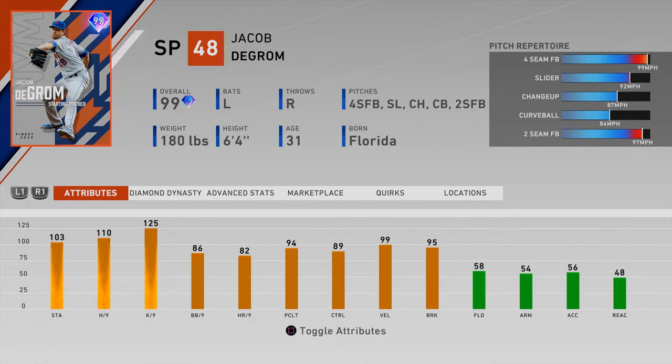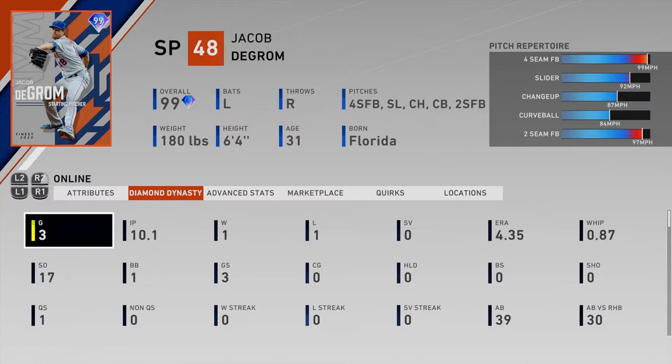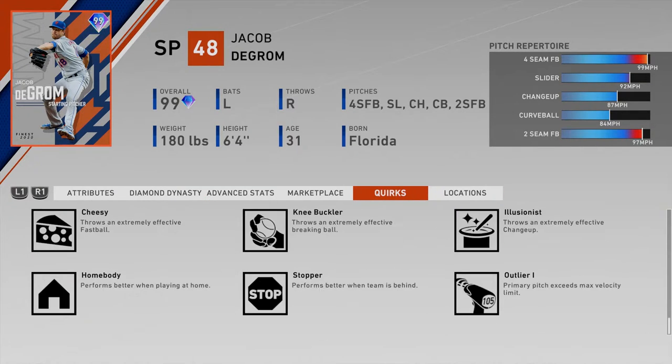I don't love deGrom's pitch mix — he doesn't have that sinker a lot of people like, and I find his curveball, changeup, and slider can leave pitches over the zone. In terms of quirks, he does have the outlier quirk, so that fastball gets up to about 102 MPH, and against weaker opponents you'll be able to gas them. This is the only finest card I have so far — let me know in the comments if you like deGrom in your rotation.